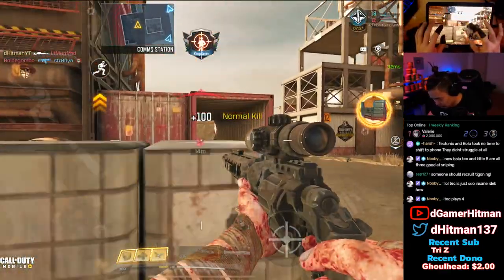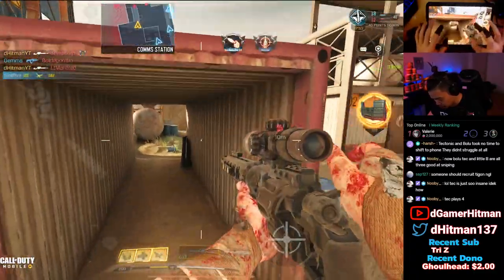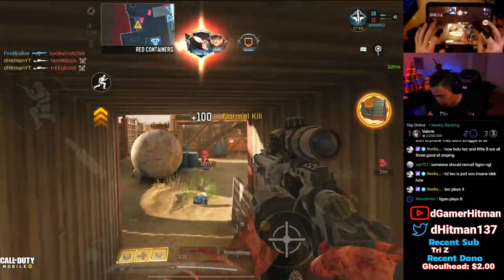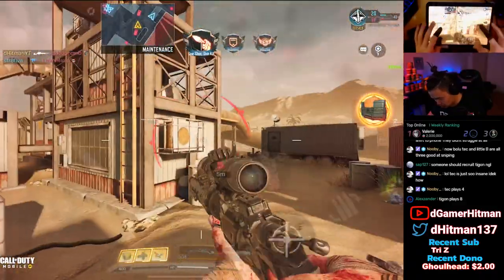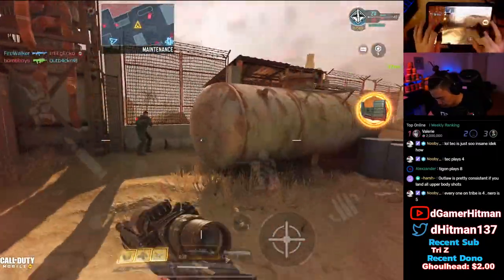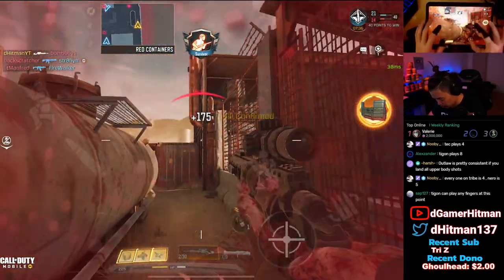What could I have possibly hit? I hit the stomach — my weakness, the stomach. Is there an enemy here too? Where? I hit the foot. One shot, one kill — oh, never mind.